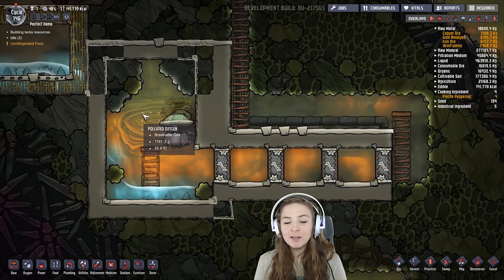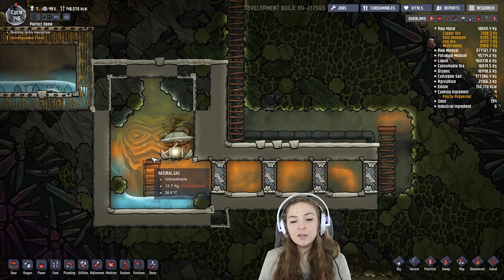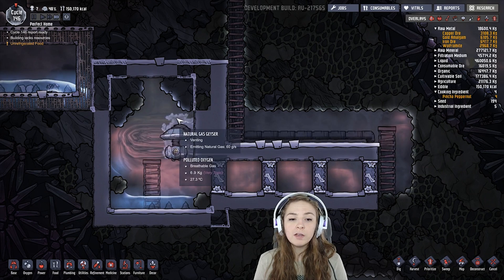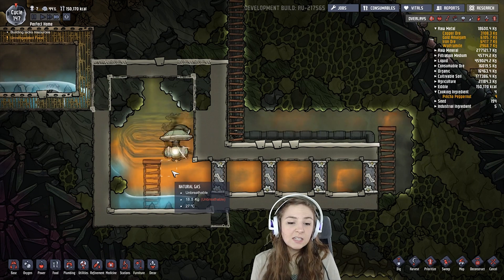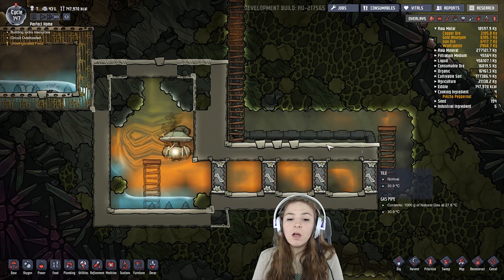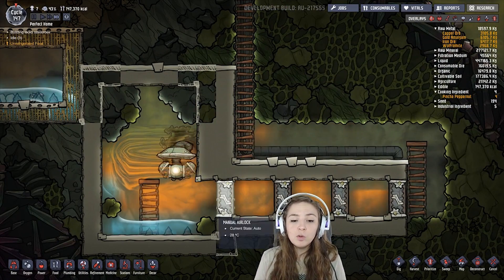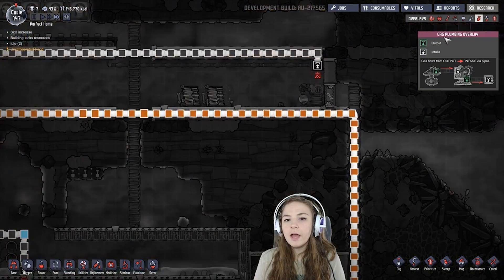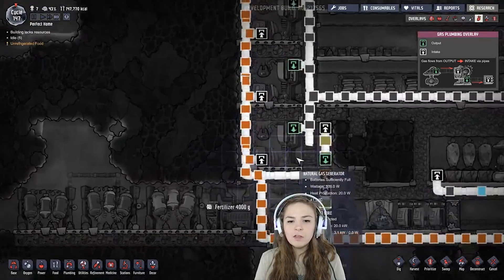I actually thought that was pretty funny. And it's also made by fertilizer makers. So when you have a natural gas geyser, it's not a good idea to just dig straight into it and leave it open, because it produces so much and so frequently. Right now I have between 16 and 18 kilograms of natural gas in this room. At one point it did leak out because I didn't have enough things using it — that might change later — but you want lots of doors to be able to withstand this pressure. I have it going in pipes all the way over here.